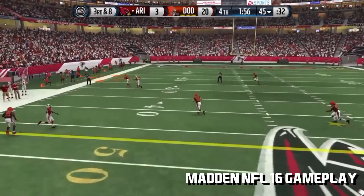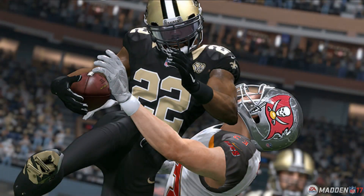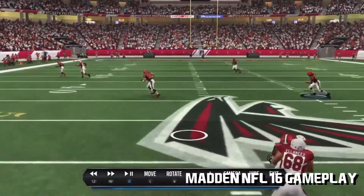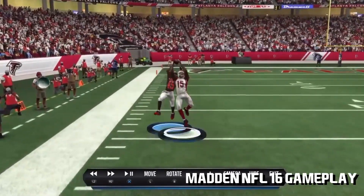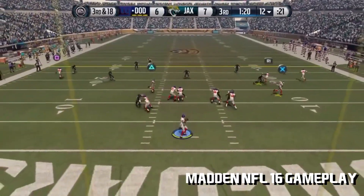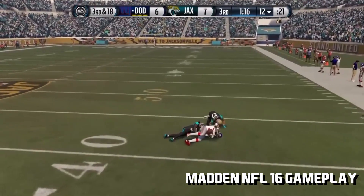Those plays where the wide receiver would catch the ball through the defender are gone. When a defender swats the ball or breaks up a play, it's no longer a canned animation or canned pop-up — the ball realistically reacts how it would in real life. The frequent high pop-ups from Madden 16 are gone, but now defenders get a better chance to catch it when it is a realistically tipped or knocked-up pass.